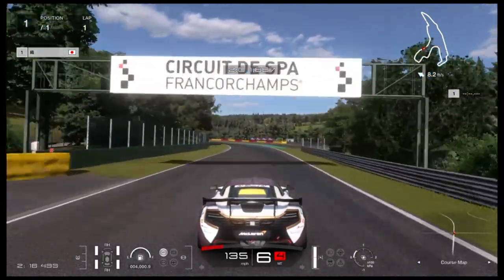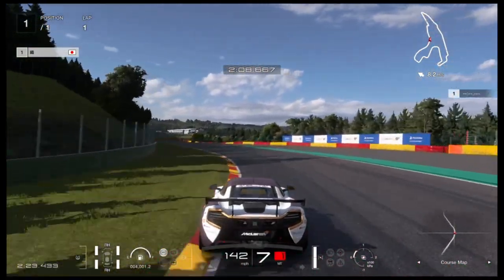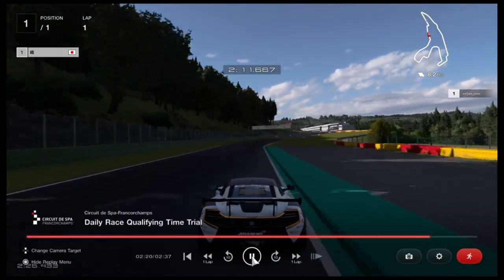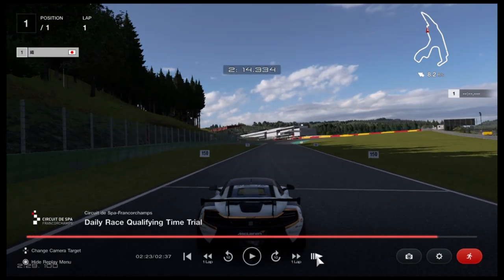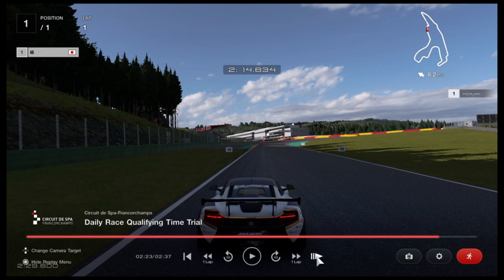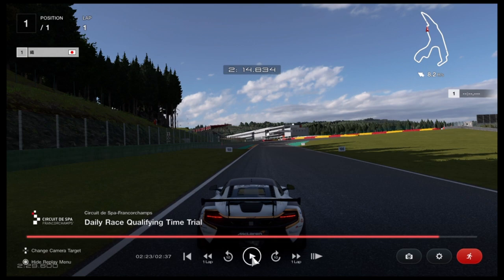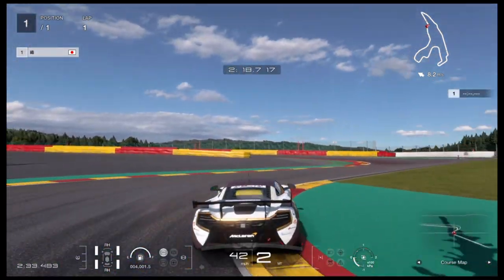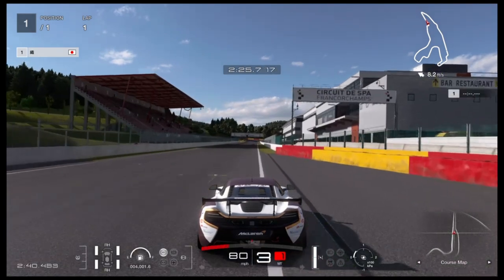Now this corner — will he take it flat or does he lift? Into seventh, slight lift before he goes around that corner. Coming up to the next braking point — we'll see just past the 150 as he approaches the 100-yard marker he starts to apply the brakes, still in sixth gear. All the way down to first gear as fast as he can, back up into second to come around this corner, easy on the throttle, second, third quickly, fourth. He rides third right to the line.